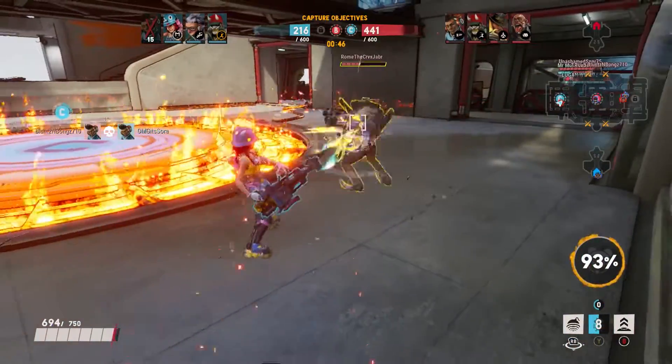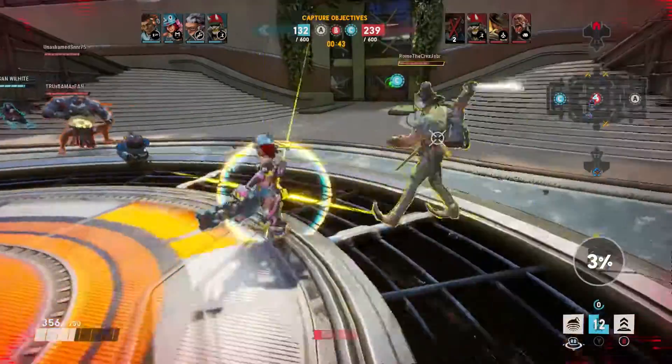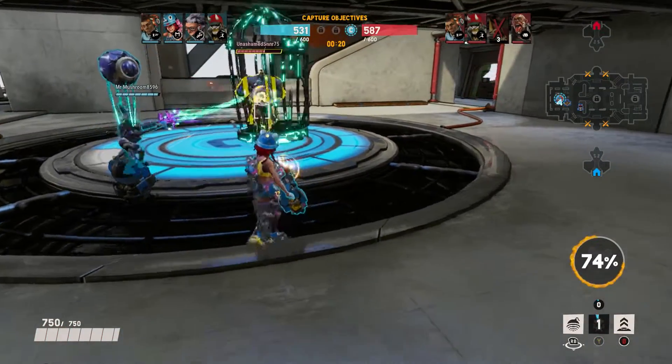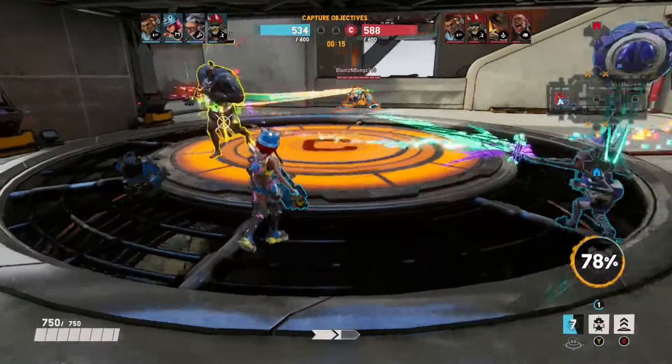Her heavy explosive is best used on opponents that are grouped up together or if they're giving pursuit to you. The explosion alone will knock them back a bit, giving you some breathing room. I recommend using this ability whenever an enemy is making a charge at you. Some of the best times to use these automated turrets is when you're on top of capture points. These automated turrets, along with your heavy machine gun, do an immense amount of damage on your opponent, especially if it's 1 vs 1.